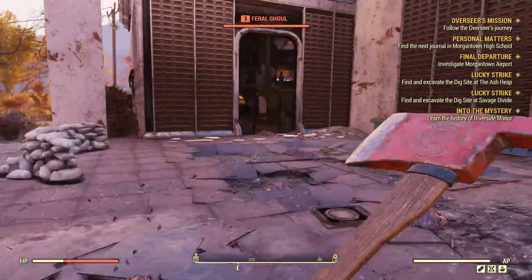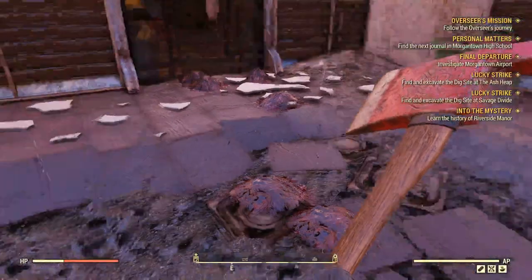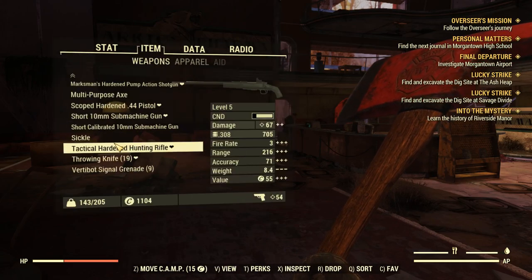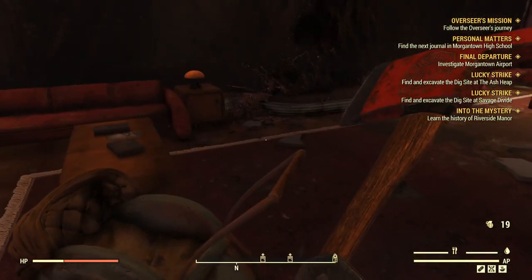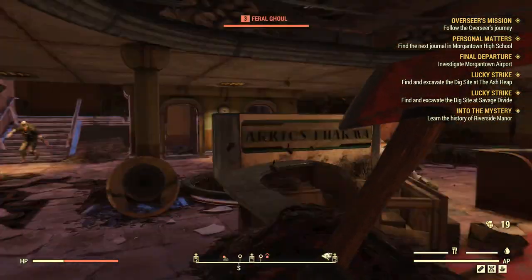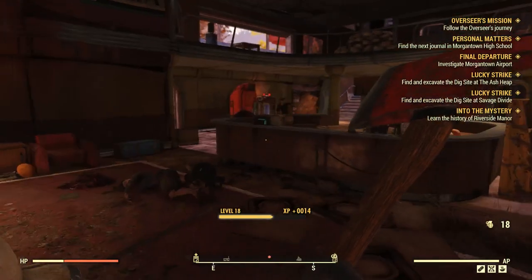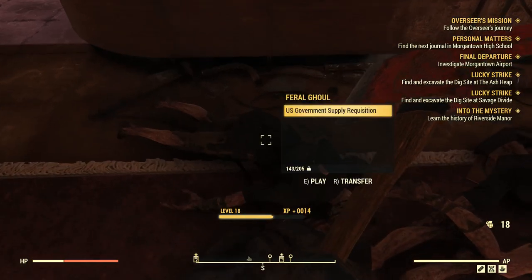Okay, well I guess we're going in this way. Someone definitely came by here already — place has been cleared out. Hold that thought. I want to make sure I have my throwing knives equipped and not the flares that summon a Vertibird. I'm getting some framerate issues though — things are kind of stuttering a little bit.